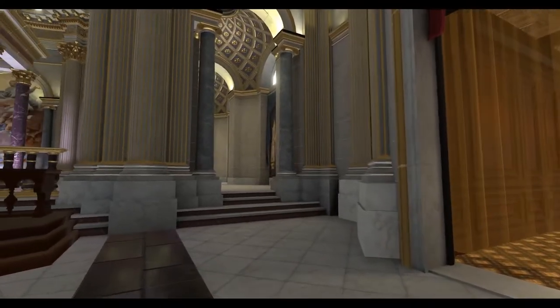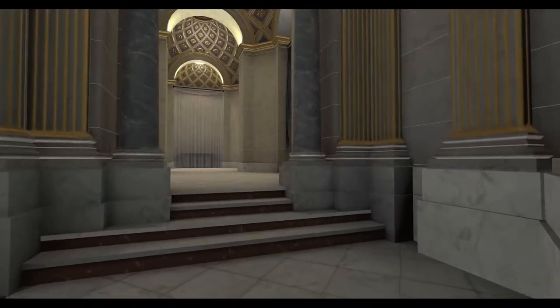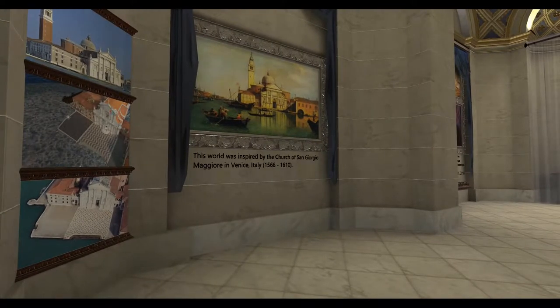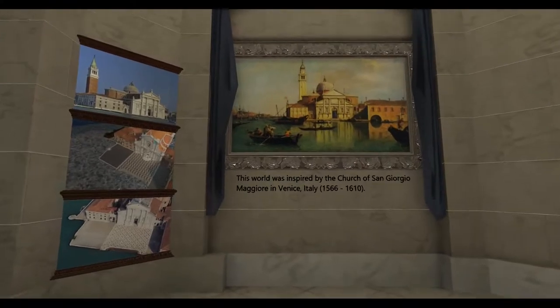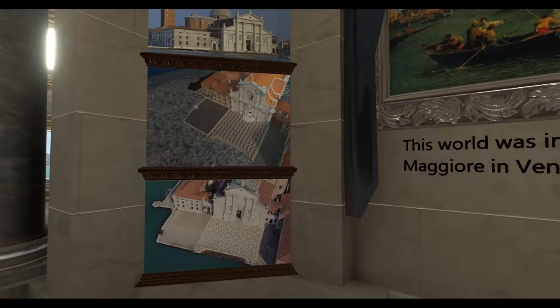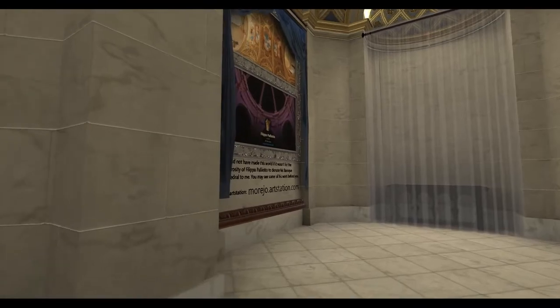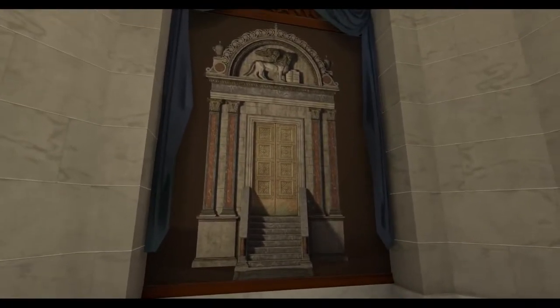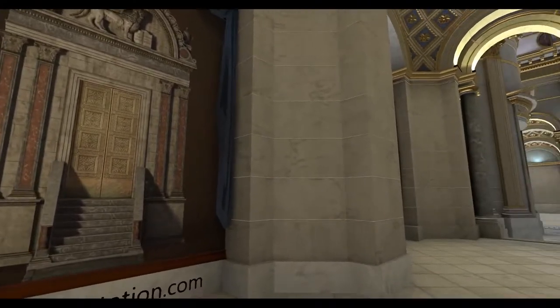There's another wing off to the right here. That looks like an area for a very special artifact. This world was inspired by the church of San Giorgio Maggiore in Venice, Italy. Oh look at that — it's a side-by-side comparison. I love that, it's really cool that they included that. Good for you, Filippo Pagliotto. Maybe these are some of the assets that were used, or maybe just some of his Baroque creations. That one's giving me a real Hunchback of Notre Dame vibe.